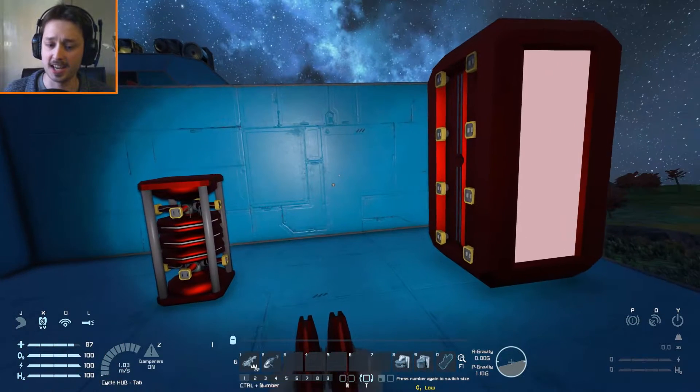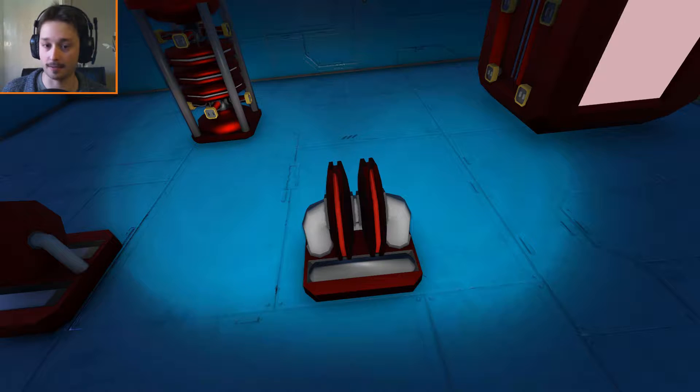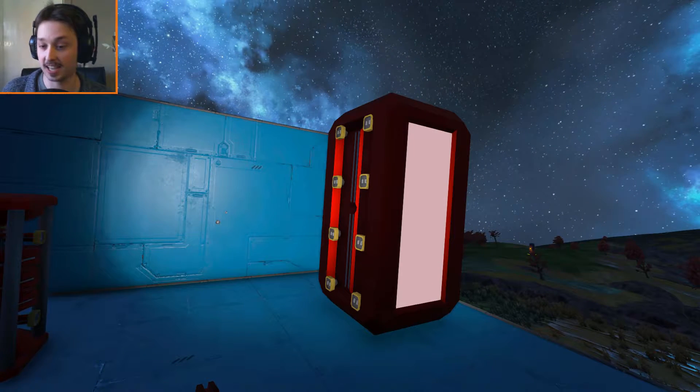As for the add-ons, we have the shield capacitor. This increases the strength of the shield per one of these you have. Do note that if you put one of these onto a shield generator, it's going to take much, much more power to actually use.